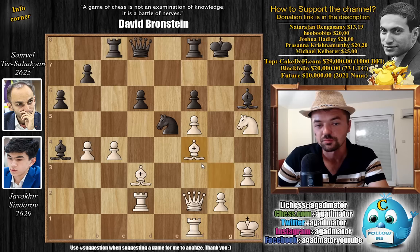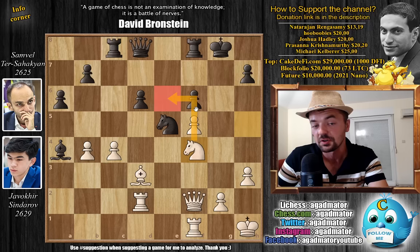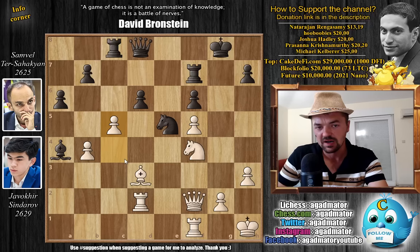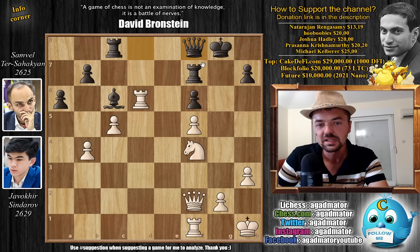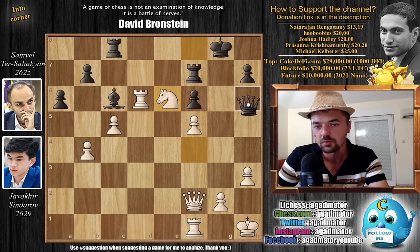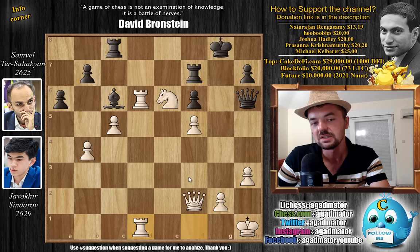Rook to f7, and now pawn to c5 — beautifully played, just opening up the d-file for the rook. Of course if you capture, all sorts of nasty discoveries become possible. Knight captures on d3, rook captures on d3, bishop back to c6, and now rook captures on d6 — completely busting open the position. Queen to f8, and now knight to e6 attacking the black queen. Queen h6, now comes rook f to d1, and this is incredible — just cold-bloodedly allowing queen captures on h3, because even if you play this, just king g1 and there's no move you can make. The queen is attacked; once the queen moves, rook 1 to d3 and the rook comes into the attack.